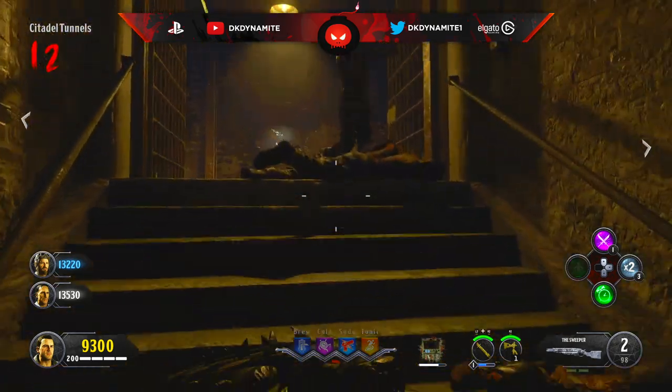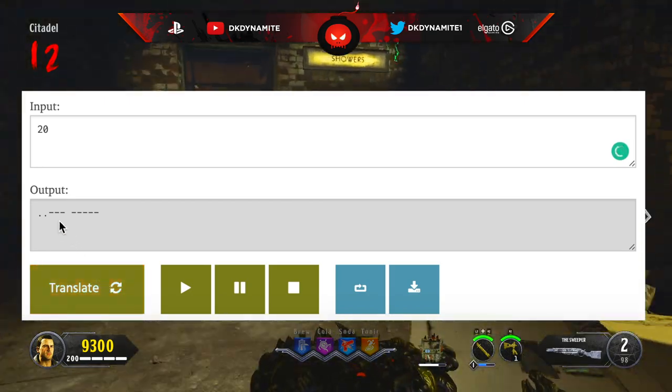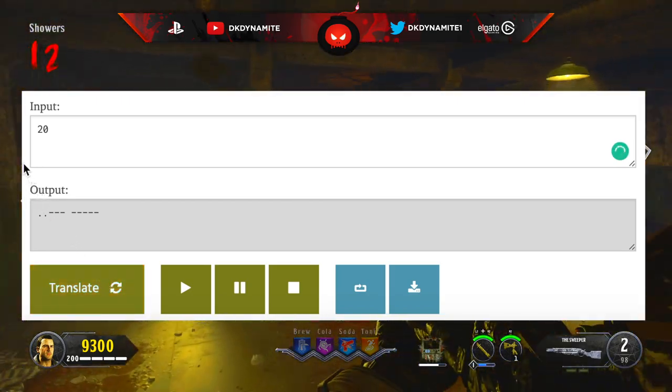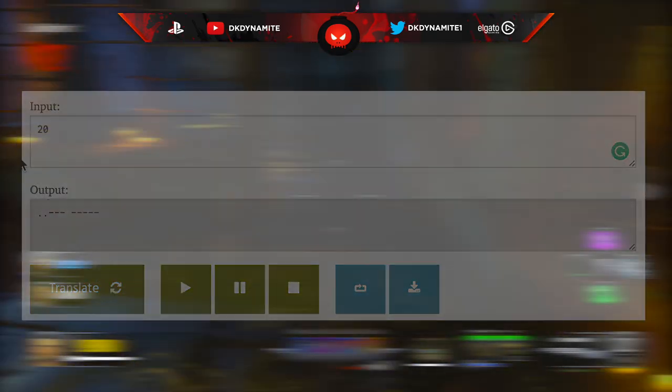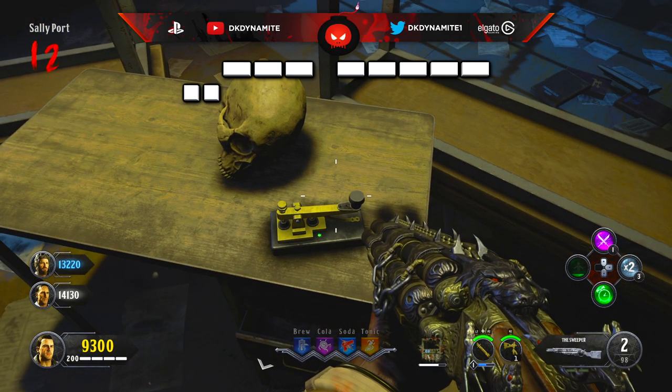I'll put another clip on screen where I got the numbers 884 from the Cronorium. When you add those numbers together, you get 20. But as you can see, the output that the website gives me does not match the output that the Morse code clicker actually wants.